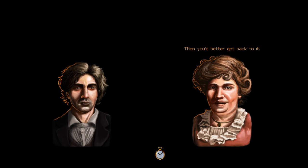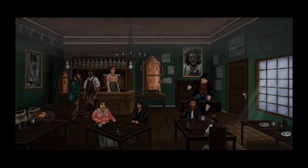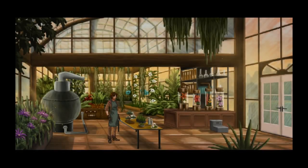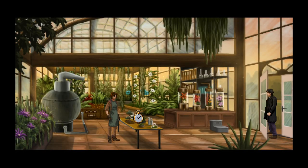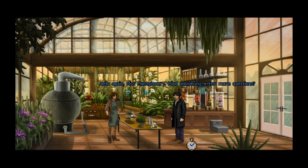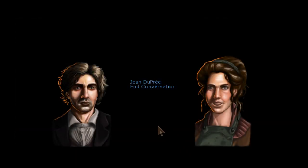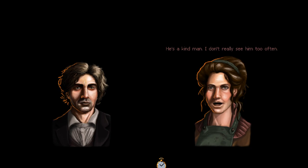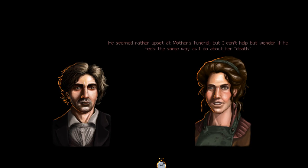We can't ask Madame Dupre and Andrew doesn't know, so the only logical conclusion is to ask Juliet. Let's head back to the university. 'Hello again - do you mind answering a few more questions?' 'Hello Mr. Fordham, not at all.' Is there anything you can tell me about your stepfather Jean? 'He's a kind man. I don't really see him too often. He seemed rather upset at mother's funeral, but I can't help wonder if he feels the same way I do about her death.'